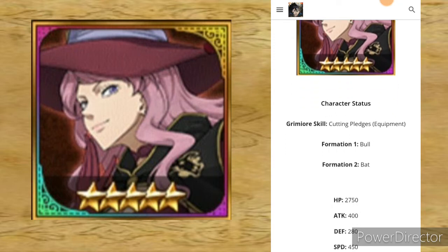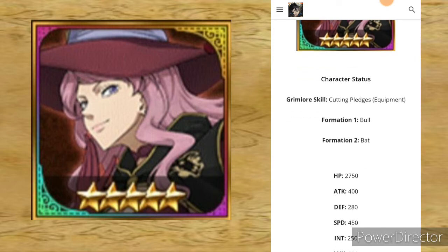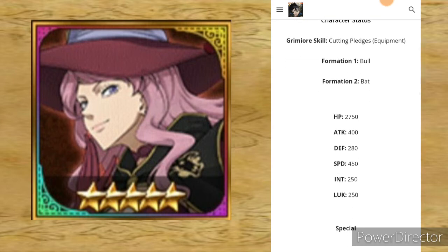So the Grimoire skill is Cutting Pledges. Formation 1 is Bull, and Formation 2 is Bat. HP is 2750, Attack is 400, Defense is 280, Special Defense is 450, NIT is 250, and Luck is 250.